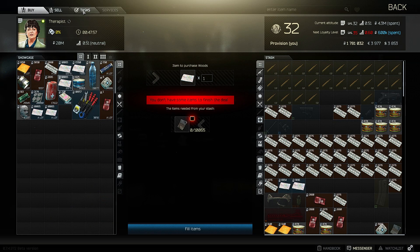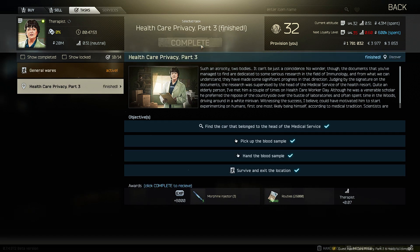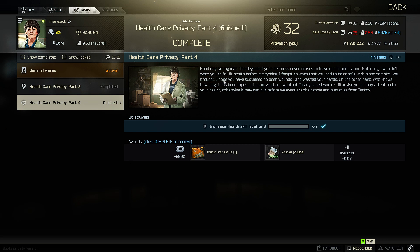Just turn it in and that is Healthcare Privacy Part 3. Healthcare Privacy Part 4 is really simple — all you have to do is get your health to level 8, and then you have that part done.